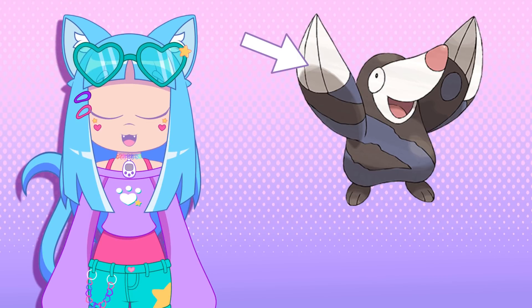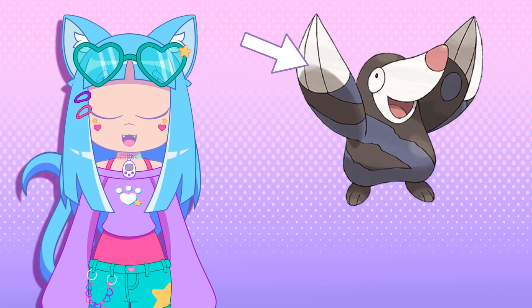I tried to incorporate some things from his robot design, like a communication device with an antenna on his head, just like the one in his original design. Then I got to work on his body, giving him a safety vest with stumpy legs. I thought I'd have some kind of trouble with the drill claw hands, but they were actually really easy to figure out. I also gave him a safety helmet to match his vest.